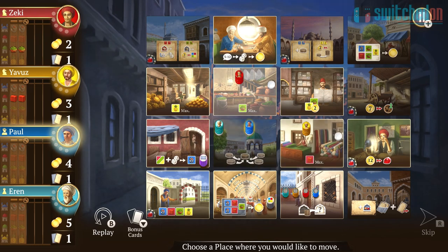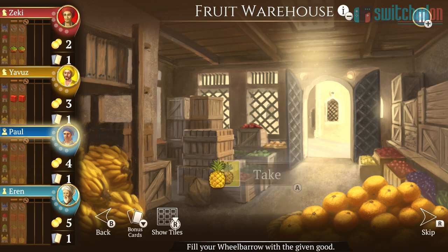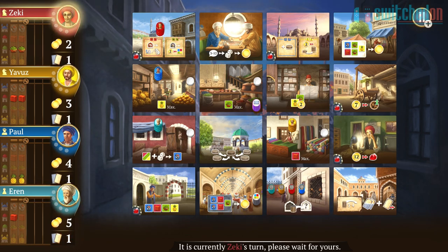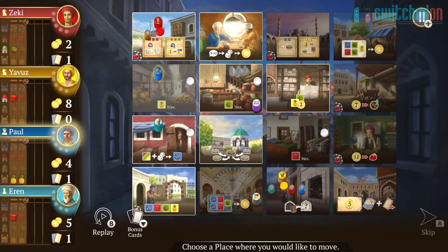Digital versions of board games are nearly as old as computing itself. From the early days of chess computers, or gathering the family around the TV to play Trivial Pursuit on my Commodore 64 way back in 1986, right up to being able to play many slick looking modern board games online with players all over the world on my iPad. The ability to take that cardboard version and mix in video game elements can help bring already excellent board games to life, and that's exactly what I experienced in the latest board game to hit the Switch: Istanbul.